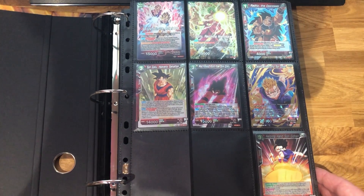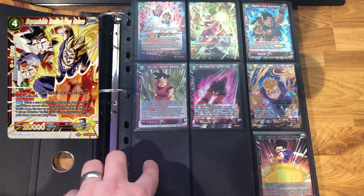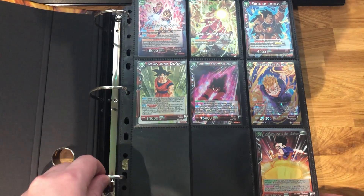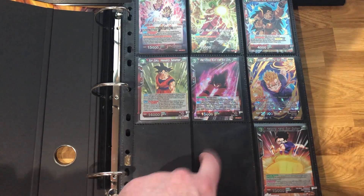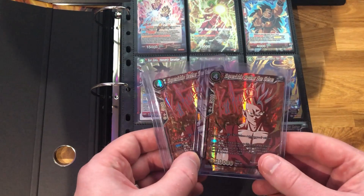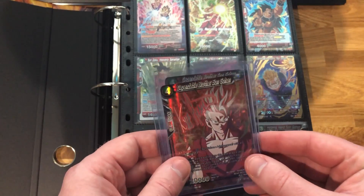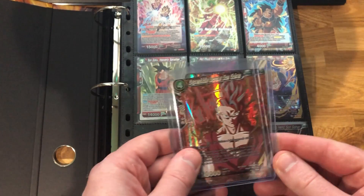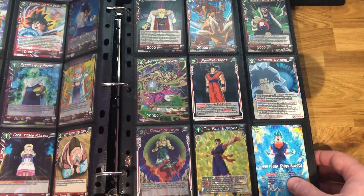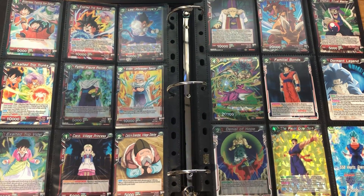On page number one, we are missing the SPR Dependable Brother Son Gohan — I haven't pulled this one yet. The one that's missing here I have pulled; I've bought two of them, the Gohan signature cards, which I didn't get on camera sadly, but they're really stunning cards.